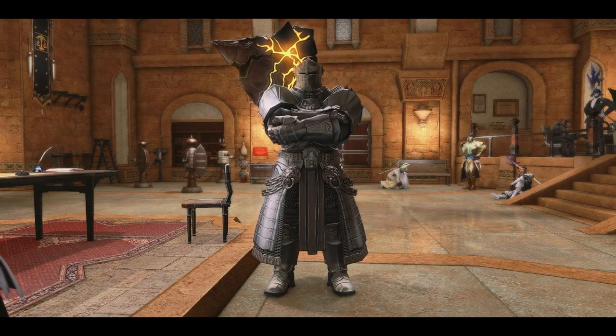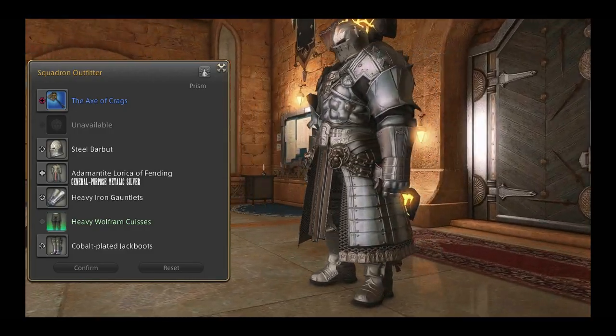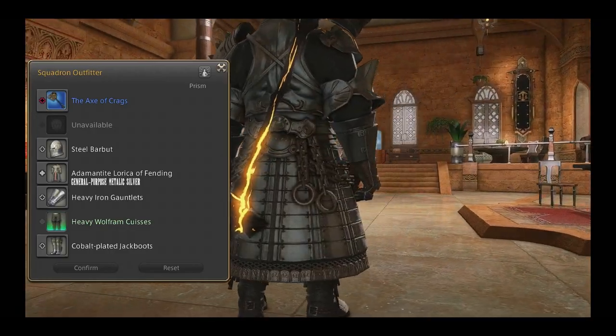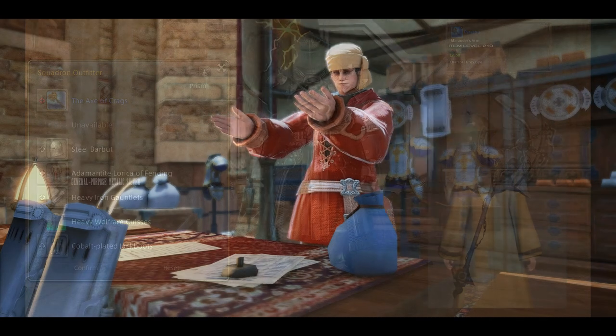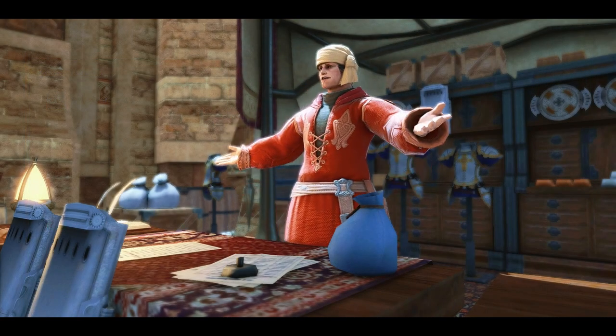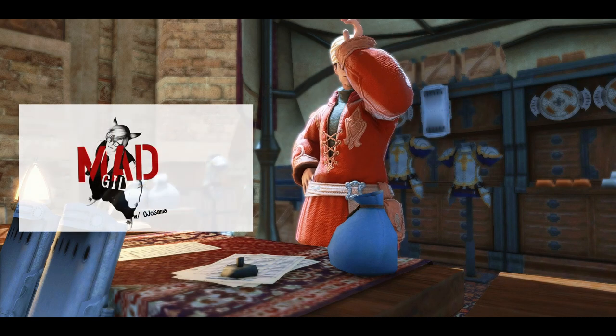Next is a glam I made for a squadron member. Unfortunately, this model is a marauder, but for you warriors, I recommend the Potashu dyed charcoal gray. Most of these items can be purchased through vendors. There are actually dedicated glamour vendors in the early game — for those, check out my video in the corner.